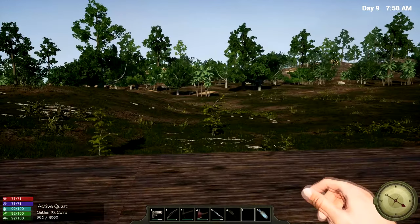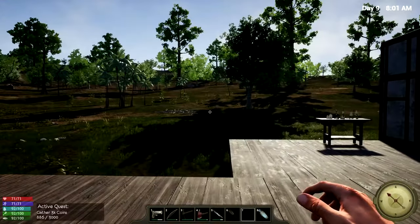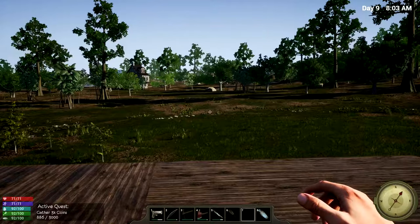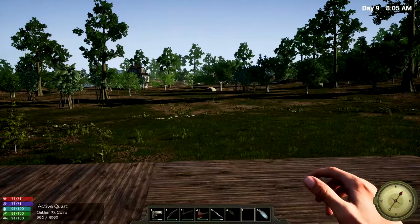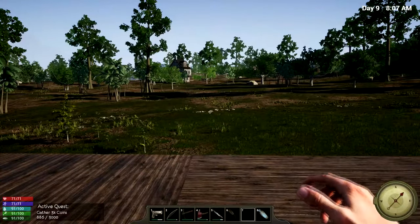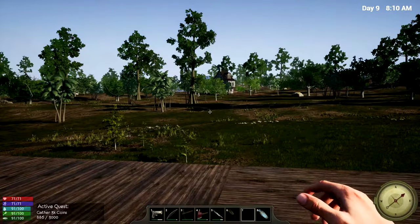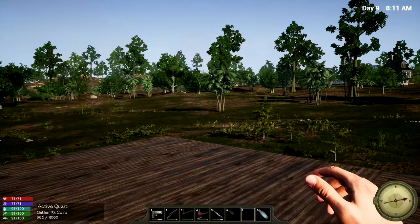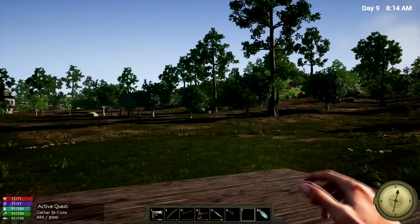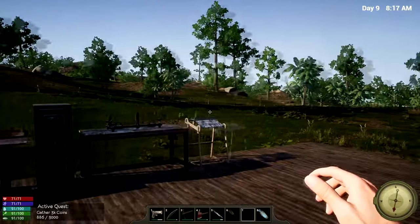I haven't seen that many animals respawn either. The last couple of in-game days it's gotten a little quiet — there isn't much to fight off unless I go and hunt for things to kill. I went to the gold islands again and found a wolf that ended up killing me. I can see what looks like a bear out there, so it does seem like things sometimes spawn, but maybe the spawn timer is just very, very low.